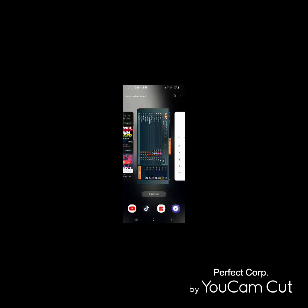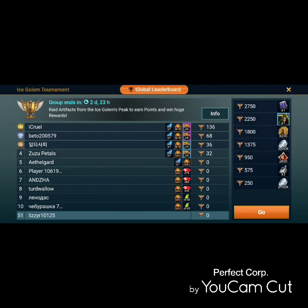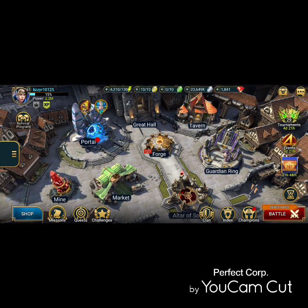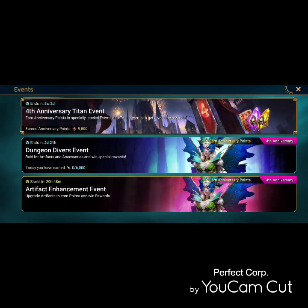We have three days, so we need 750 points a day. That kind of helps you micromanage your energy so you're not wasting it, and if you're able to pick and choose where to farm, that helps a lot.